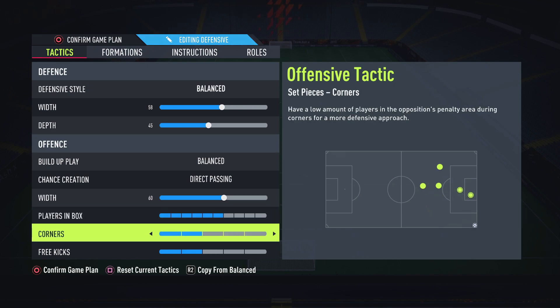For corners, this determines how many players get into the box from a corner. If you have this very high, they all go into the box — you don't really want that. I like to have this on 3 because you have 2 players hanging outside of the box — basically 2 lines of defense to stop the counter-attack. You've still got attacking players in the box, but also some players ready to defend the counter-attack if there is one.